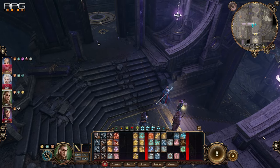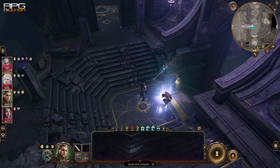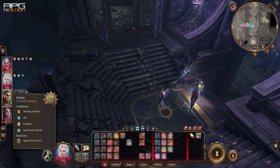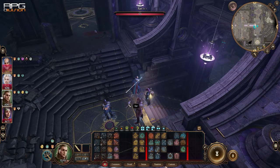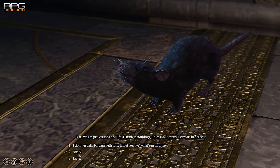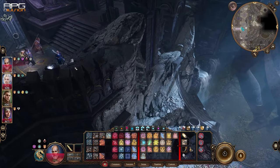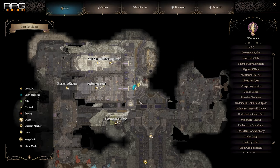By killing rats around Gauntlet of Shar, eventually one rat is gonna start talking to you. Attack the little bastard and now the rats are running to one specific location. It's in front of the Silent Library. Use the cracked rock to climb down, and then use the cracked rock again to climb down again.